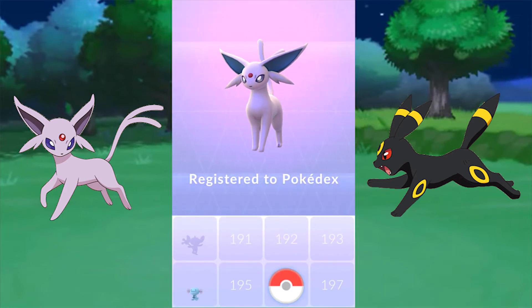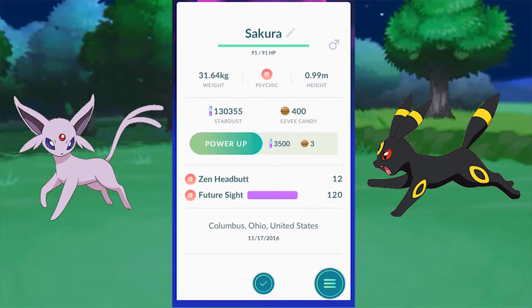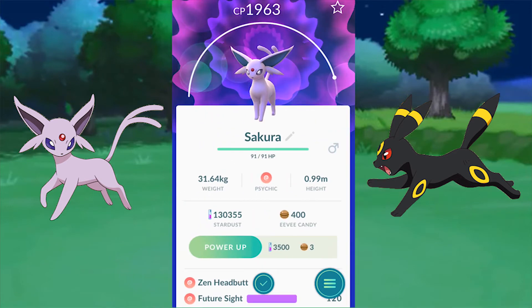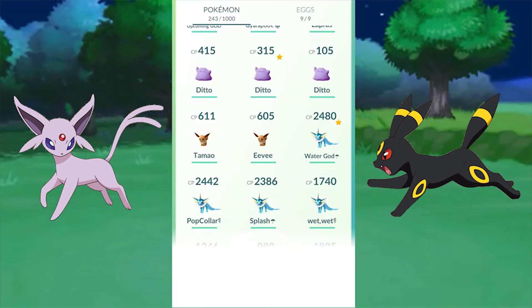Alright, we got our first Espeon! See, it works — you can do it, try it at home. Get your first Espeon, get your first Umbreon. And bam — Zen Headbutt, great moves, awesome!